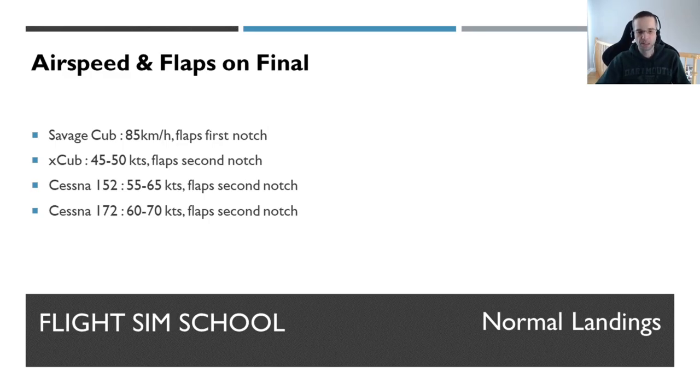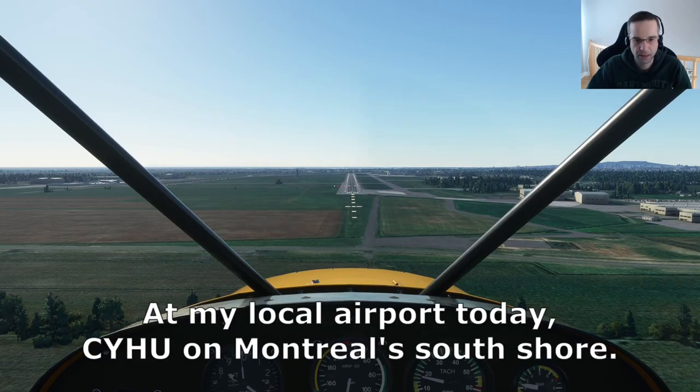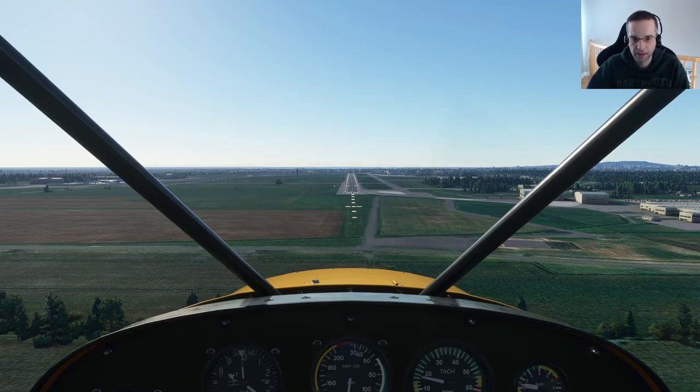We're going to switch over to the simulator now and I'll explain how the glide path works. I've loaded the game up and slewed myself into position on very short final to demonstrate what different glide paths look like. In theory, you should be flying a three degree glide path all the way down to the runway. The problem is when you're just starting out, figuring out what three degrees is is actually kind of hard — I struggled with this for a really long time.